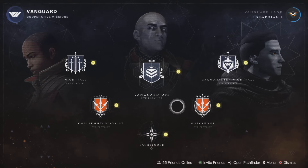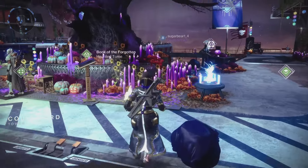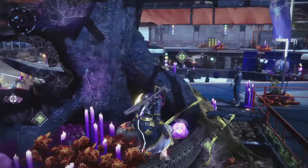In this event for 2024 there are a few ways that you can get candy. You can do Vanguard Ops, Nightfall, or Crucible and you're going to get candy at the end, but which one is the most efficient way to do it?